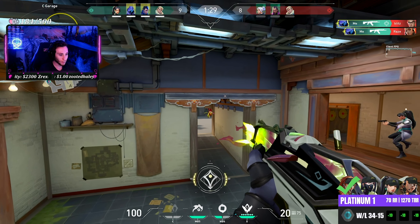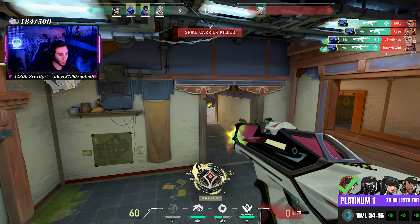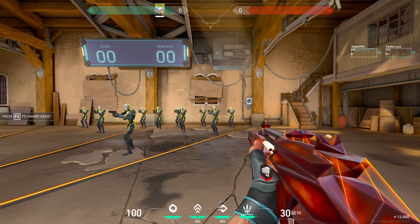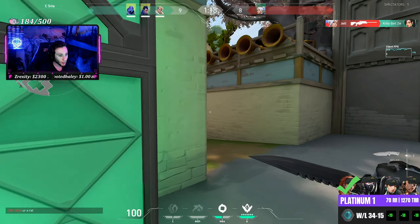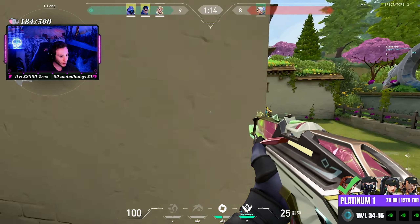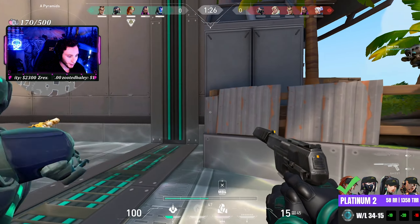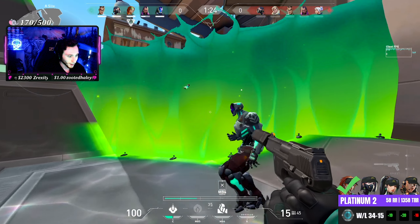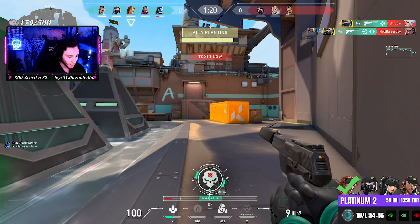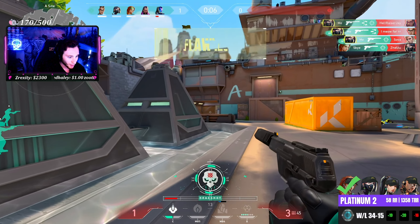Second, most people think that flicking is the most important thing to train in Valorant, when the overwhelming majority of your gunfights are dealt with in the crosshair placement and micro-adjustment range. If you're playing the game correctly, over 80% of your gunfights should be dealt with within this range. Having smooth mouse control and accurate micro-adjustments is exponentially more important than hitting those nutty Tenz clips.